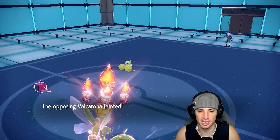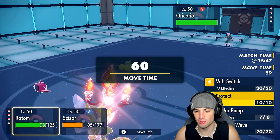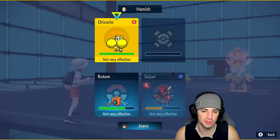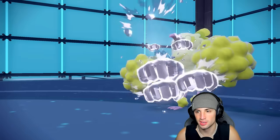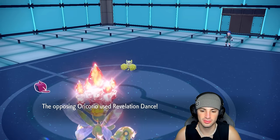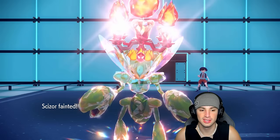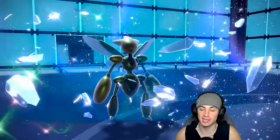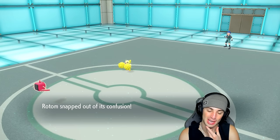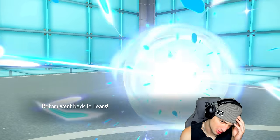Volcarona faints. I lose a little HP but it turns to a 3v1 with Infernape chilling in the back with the Choice Band. We go for Bullet Punch, throwing shots at the bird. This thing goes for Revelation Dance — that kills Scizor. Scizor drops out but we're totally fine. Rotom snaps out of confusion, uses Volt Switch to pivot and do good damage. Now I can Choice into Mach Punch.